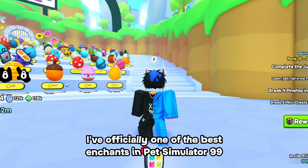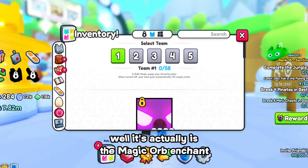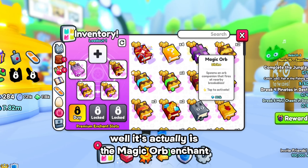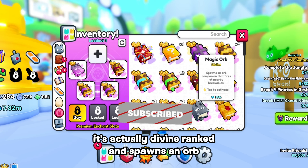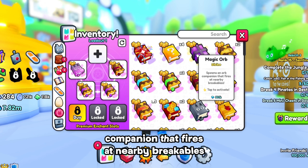I've officially got one of the best enchants in Petron 99. You might be wondering, what is this enchant? It actually is the magic orb enchant. It's actually a divine ranked enchant and spawns an orb companion that fires at nearby breakables.